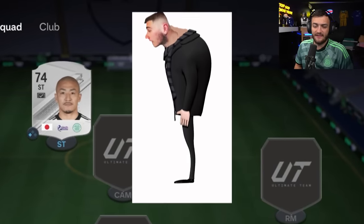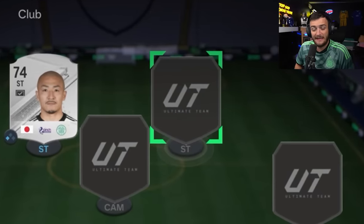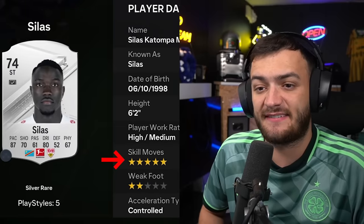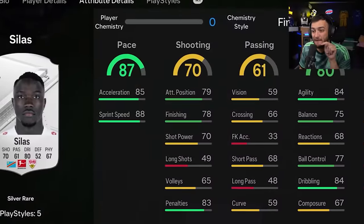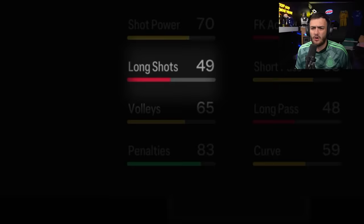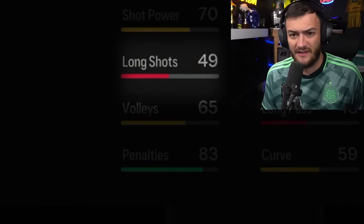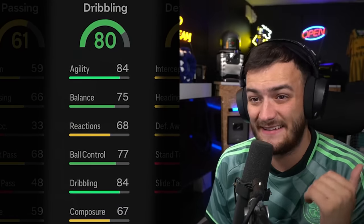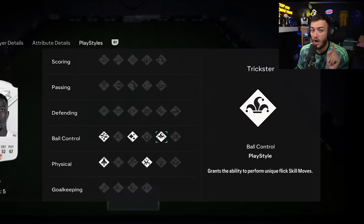Next up, a certain YouTuber with a sensational posture will be happy because Silas joins us. Five star skill. His finishing being 78 is unreal, because that shooting 70 puts you off a bit, but it's just because of his long shots — just don't shoot from outside the box then. Agility and dribbling for his size for a silver is crazy. And he's got trickster, so watch out for that.